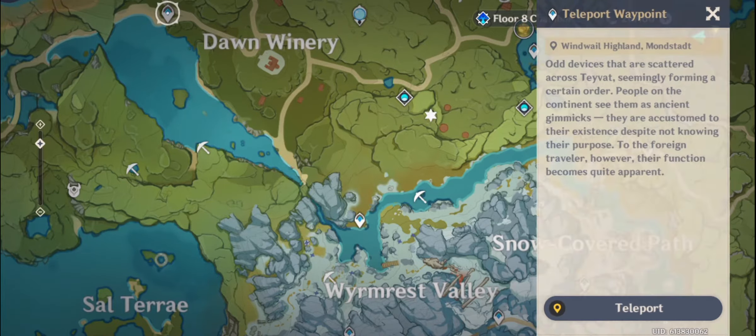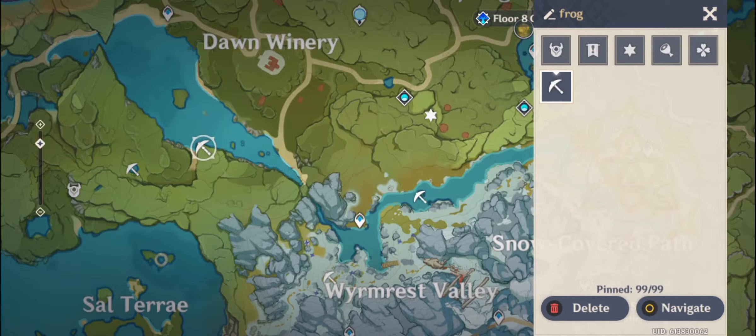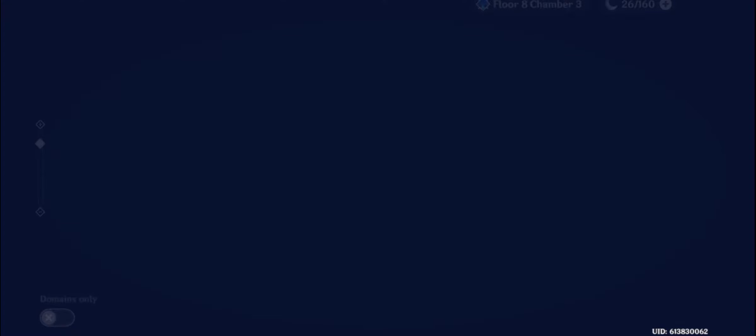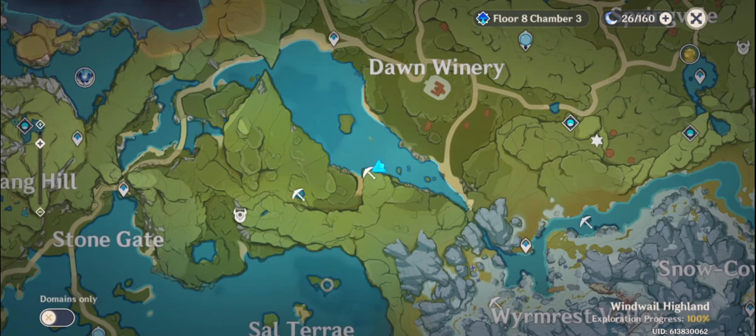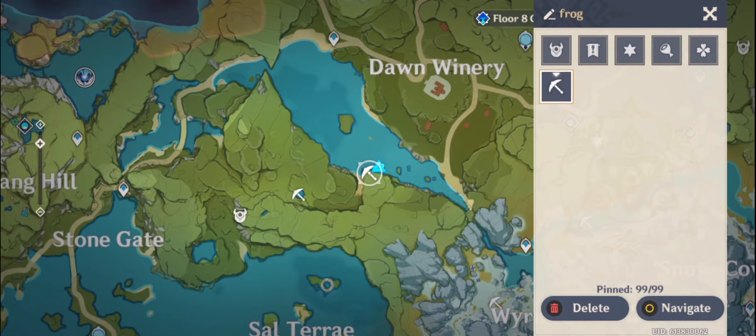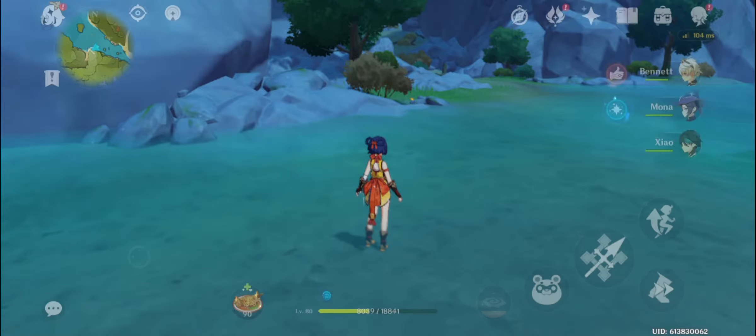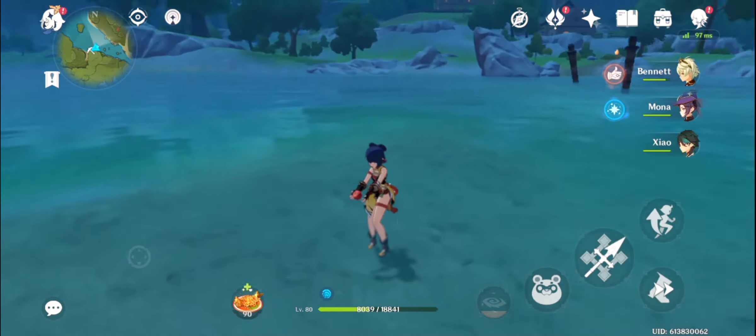You have to cross this river and head up to that area. I'll be heading there now and showing you how to capture them. I've already reached the area — you can mark it on your map, it's right across from Dan Winery. It's like a lagoon sort of place, and right there they have about four frogs.